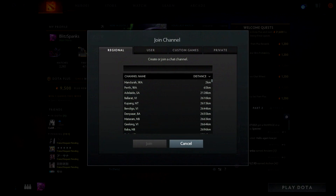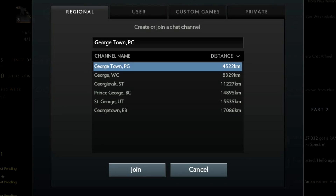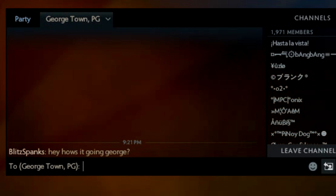After that, go ahead and join a specific chat channel called Georgetown. After you join, go ahead and type in, "Hey, how's it going, George?"